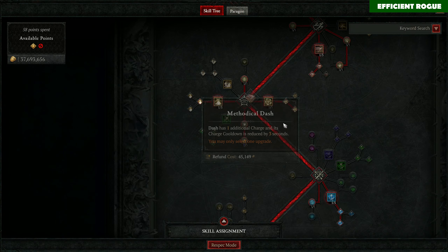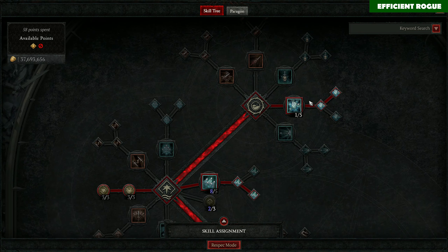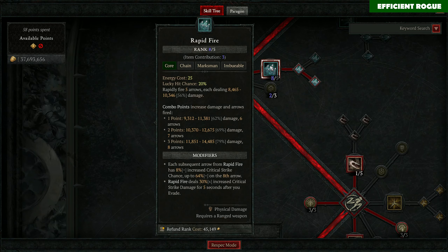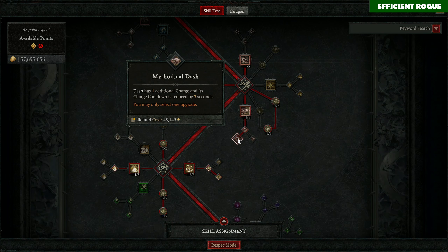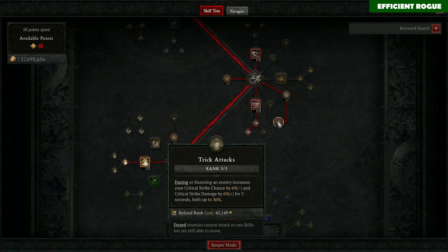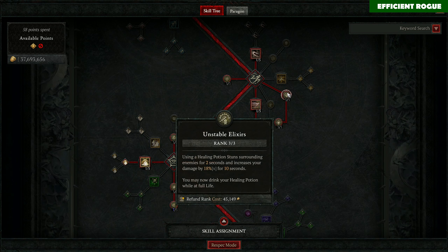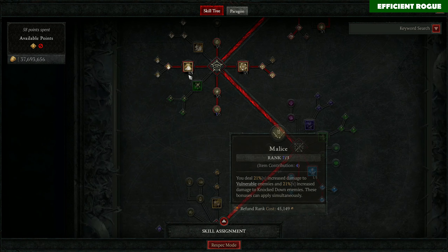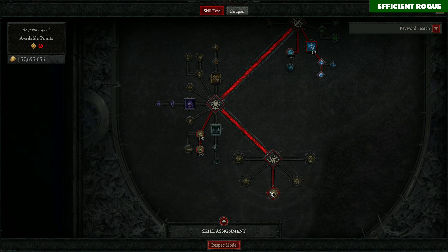Now the skill tree. I'm playing with heartseeker — you can also play with puncture, not too big a difference, but heartseeker keeps you safe at distance in boss fights. We invest as many points into rapid fire as possible. Then there's the buffed methodical dash — pretty cool, we have three charges now. Trick attacks: broken as mentioned, double dips with precision, gives a huge damage bonus. Unstable elixirs are cool — you can shadow step into a pack of enemies, press your healing potion and everything gets stunned, very good for engaging fights and boosting damage. Dark shrouds of course, enhanced smoke grenade for more damage which also works versus bosses now, and cold imbuement.